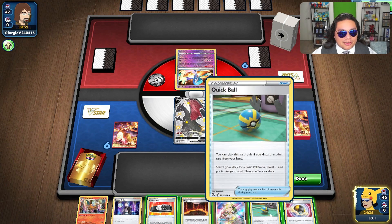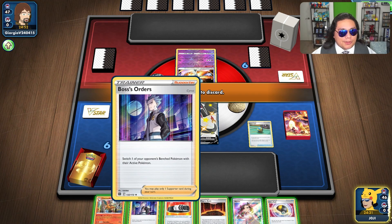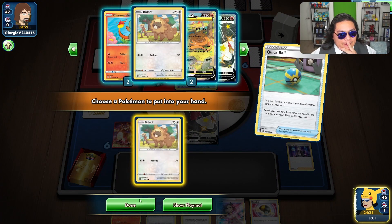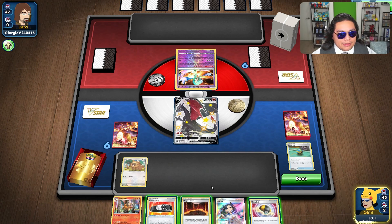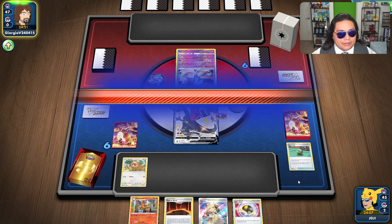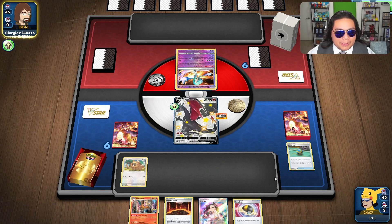There's a bit of Charizard here. I don't know what they're running — it could be Zoroark. Let's get rid of the Boss for now. I think we want to set up our Bidoof here. I don't want to play up my Magma Basin just yet. Let's drop that there and end the turn. I think I should have used the Quick Ball to double check what we have in our deck, but that's fine — we'll work with this.